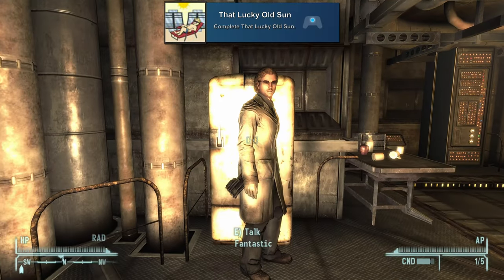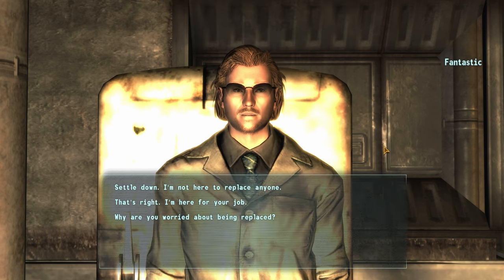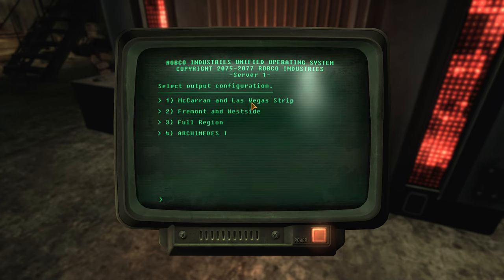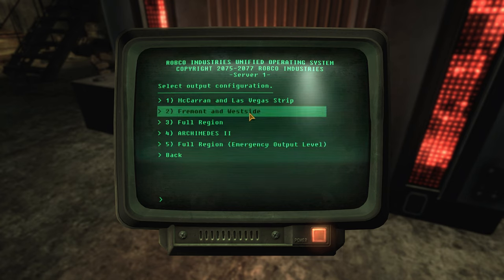Then we have 'That Lucky Old Sun' for completing that quest. This one you'll need to do over at Helios 1, which is controlled by the NCR. You'll basically just need to help Fantastic get the power up and running and routed to wherever you're wanting, with some more nefarious choices you could make during that if you want.